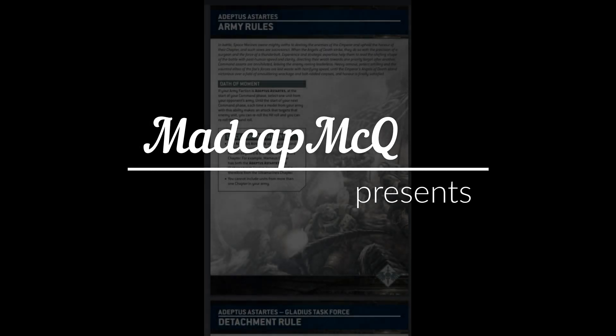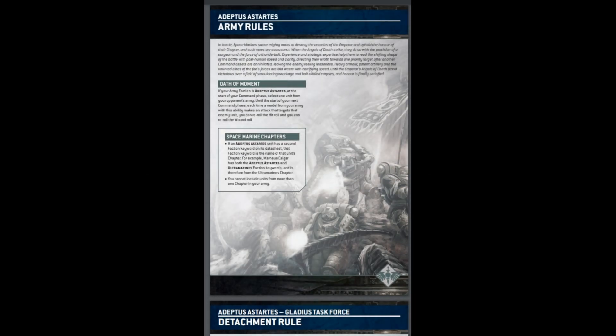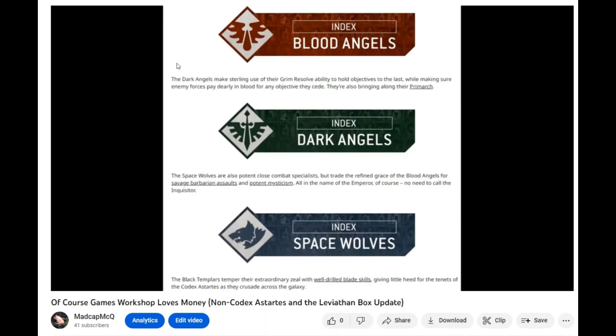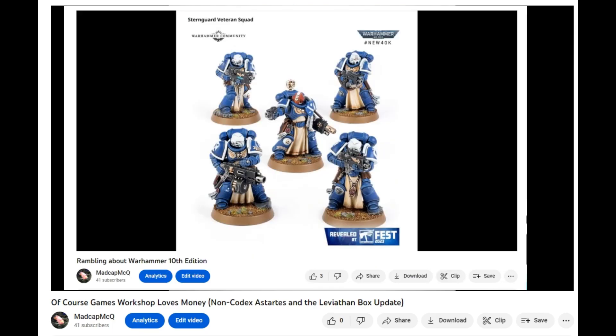I've had another look at the rules and I think I might have another correction to make. Back in the video when I was talking about what was in the Leviathan box, there was a bunch of stuff in there that wasn't going to be able to be used by the Dark Angels, Space Wolves, and Black Templars. Specifically, the Librarian for the Black Templars, and the Apothecary for the Space Wolves, as well as the Sternguard Veterans for both the Dark Angels and the Space Wolves. They've been careful in previous editions not to put the Space Marine half of the starter set or launch box that certain chapters can't use.